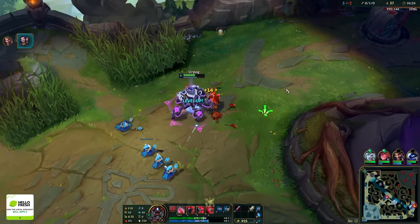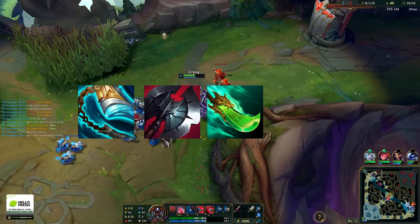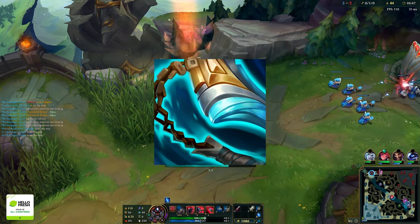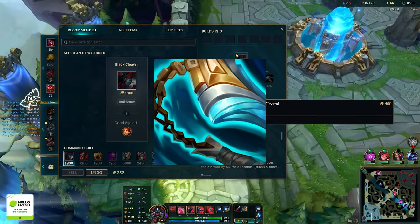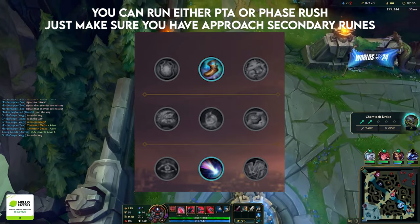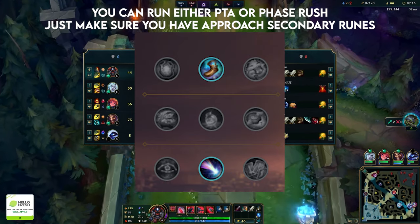The next build is for range matchups — against Quinn, Teemo, etc. You want Stridebreaker into Black Cleaver into Shojin, then Overlords, then tank. When you build Stridebreaker, always run Approach Velocity in your rune page. Stridebreaker went from low/mid S-tier last patch to A-minus this patch — still a good item with its tools. Run this rune page with Ignite, though you can use TP if you're confident enough against a range champion.